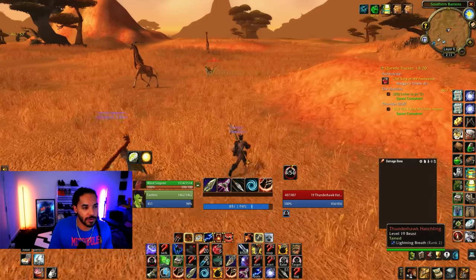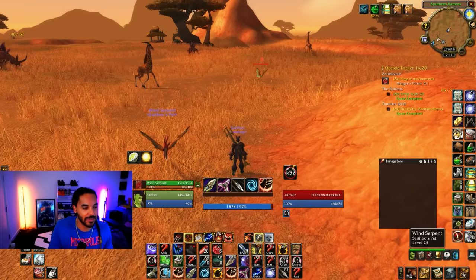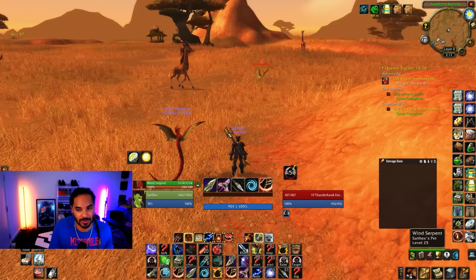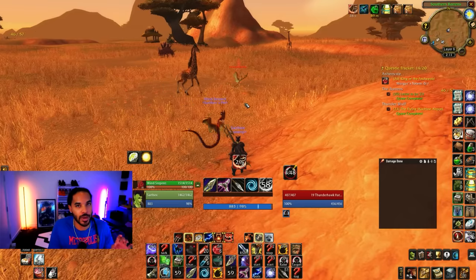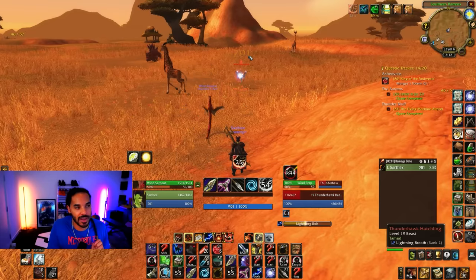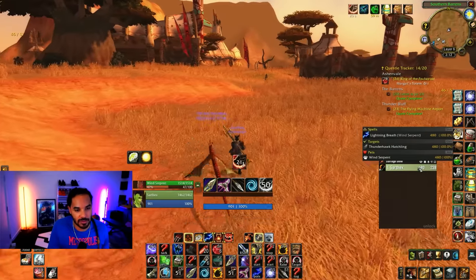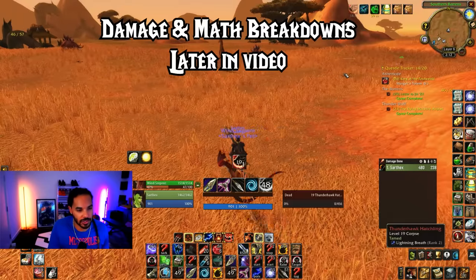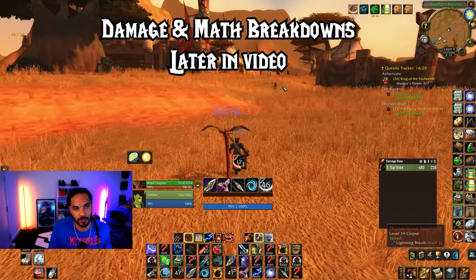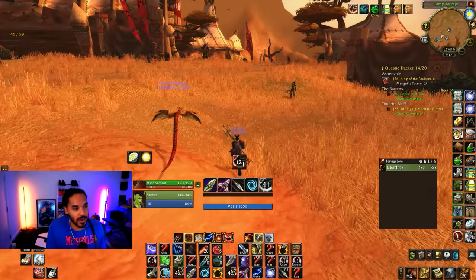Just as a quick reference, I'm going to show you how insanely powerful a wind serpent is right now if you are using kill command. Look at the damage: 291 damage, 189 damage — instantly my pet just deleted that mob, which is level 19, so a little bit lower, but realistically that's a ton of damage.